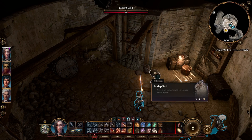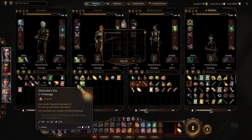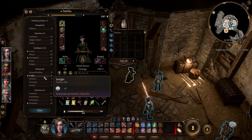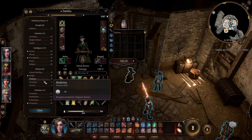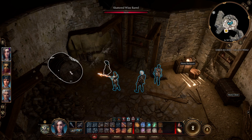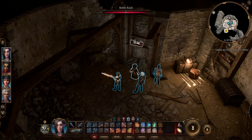There might be some good stuff over here. I should have Perception — wait, do I not have Perception proficiency? Perception zero — oof. Although I have Insight, I have no Perception, so I might as well stick to the other guys that have Perception.